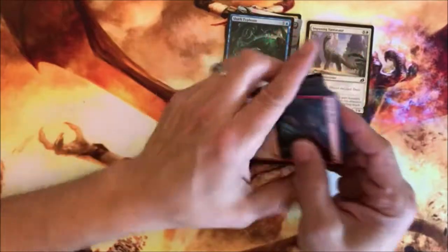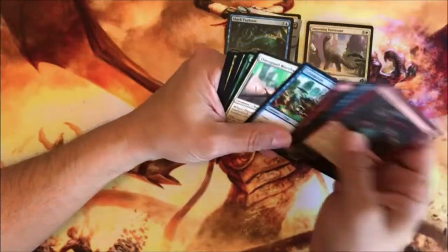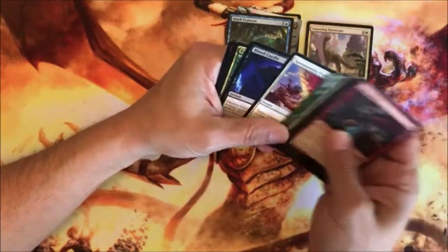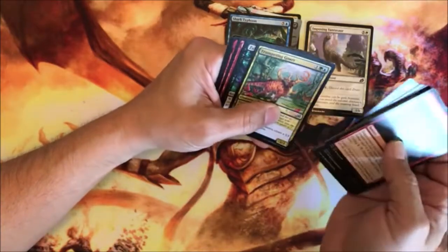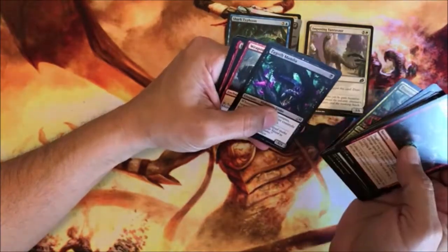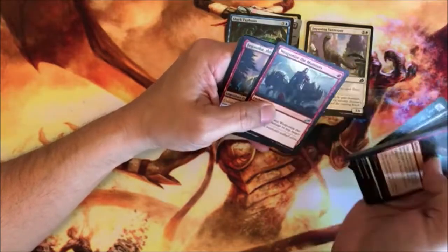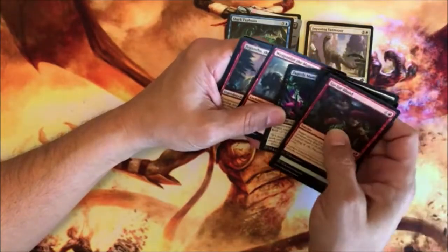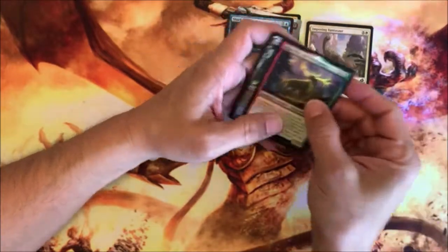Friday Night Magic — Plummet. It's near standard. Crustacean Day Squad Marshal, Spontaneous Flight — might be handy. Trumpeting Gnarr, Zeggo. Of course everybody's going to have to go to language class in order to learn all these card names. There's one of the companions right there.